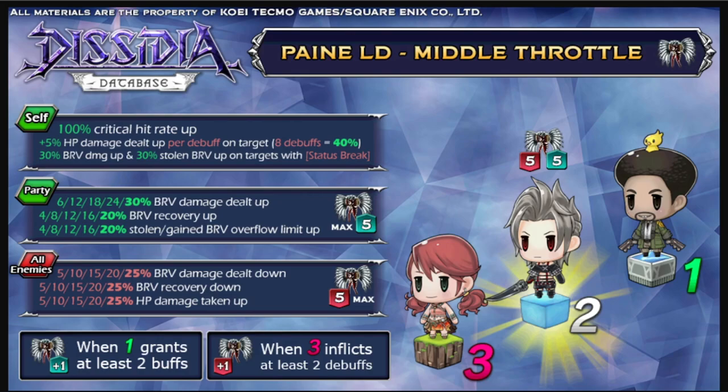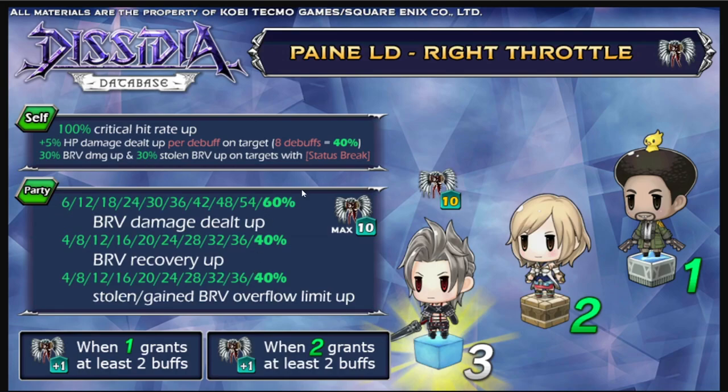To increase the buffs in the middle position, grant at least two buffs in one turn and it'll increase by one. Same goes for the debuff side — inflict two debuffs onto the enemy and it increases by one. Both go up to a max of five stacks when Payne is in the middle. So depending on your team comp — if it provides a lot of buffs, put her on the left; if you have teammates or calls that constantly inflict debuffs, put her on the right. In the middle you get a mixture of both but at 30% brave damage dealt up vs. 60% on the left, for example.